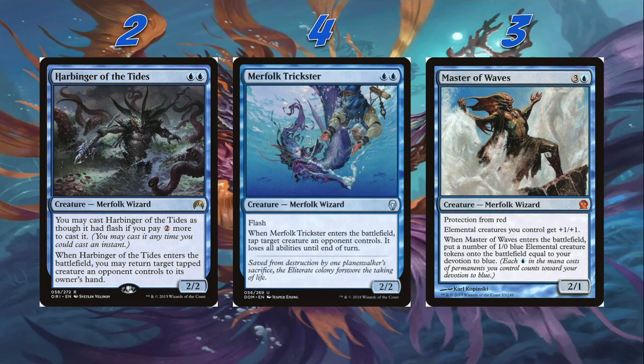Four Merfolk Trickster — 2/2 for two blue blue with Flash. When it enters the battlefield, tap target creature an opponent controls; it loses all abilities until end of turn. Merfolk Trickster is an absolutely awesome card. You can shut down Nykthos, and any problematic creature that's going to attack us in combat we can tap it down. Anything with relevant abilities we can target and make it lose all abilities. There's a lot we can do with Merfolk Trickster — I can't say enough good things about it.